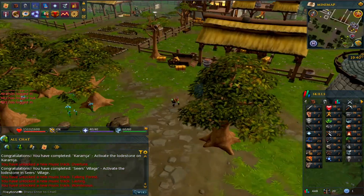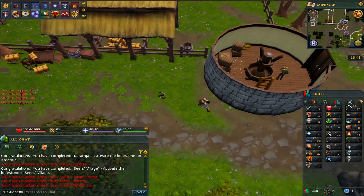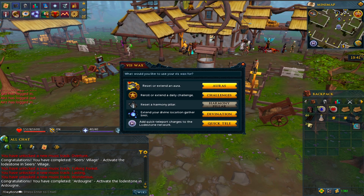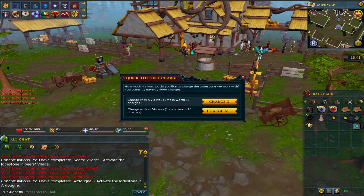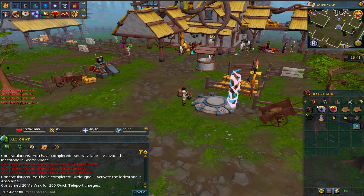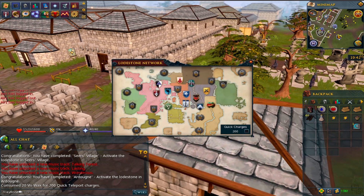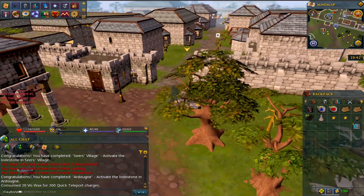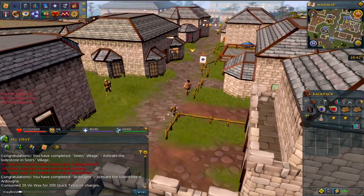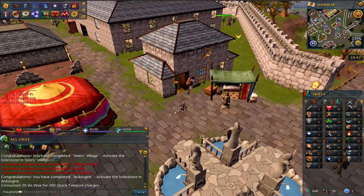I wonder how much it is to reset vis wax - actually we'll get the dart anyway. I'm going to buy a dawgling ring because then I can go and get Ooglog off the mobilizing armies teleport, but also go castle wars and run over to Yanille. So we're going to use this for a quick teleport to the loadstone - 200 quick charges - and rather than drawing the circle every time we're just going to go quick. Right, sorry - I forgot - so yeah we just need to do Taverly, Yanille and Ooglog and then we're pretty much all ticked off.